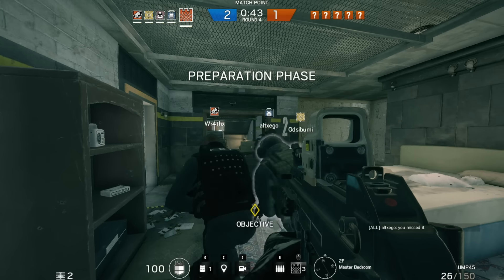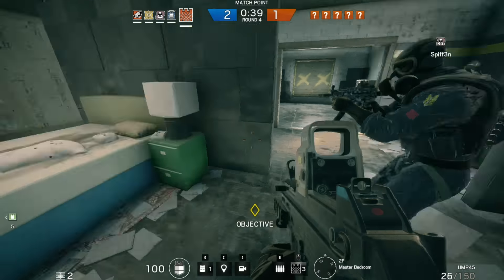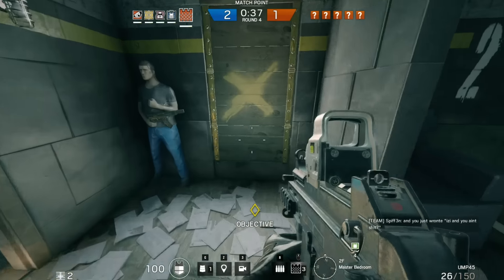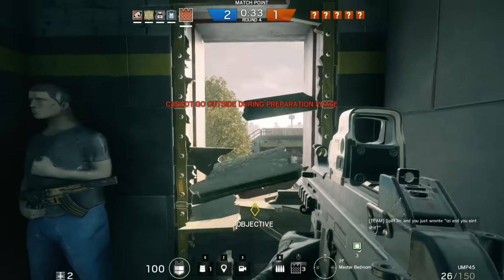This is how you do it. Number 1: when the round starts, find a window to put it on. Number 2: if there is already a normal barricade there, hold F to remove it.